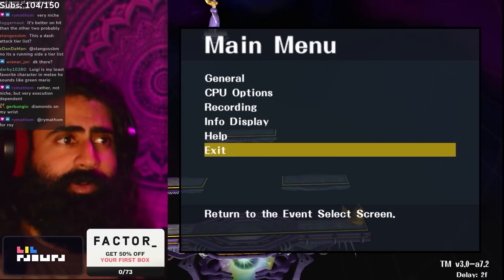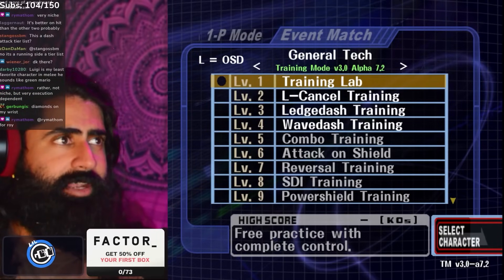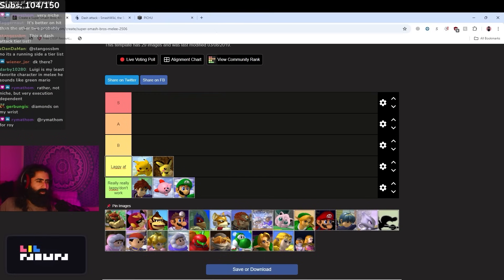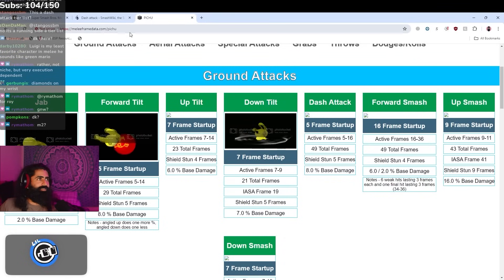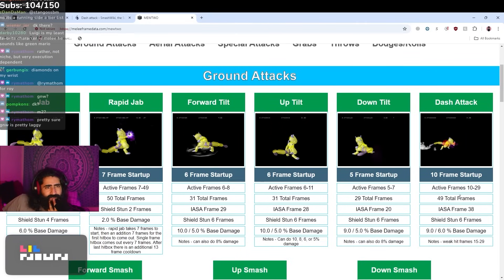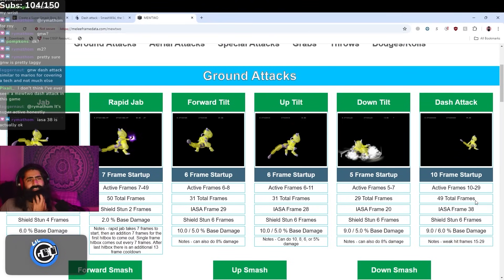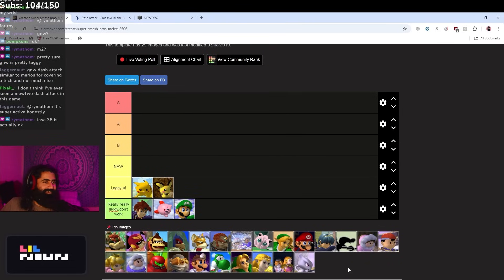It has kind of small range, decent frame data — frame five — won't combo. That's why Pikachu is placed low. Pichu similarly has similar frame data on the dash attack so we're also putting Pichu there. Mewtwo is also 'laggy AF' for sure. Let's look at Pichu's frame data — 49 frames but really active. Nine frames of end lag, which is actually not that bad. Pichu's dash attack might actually be pretty good.